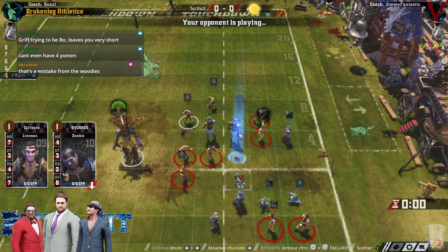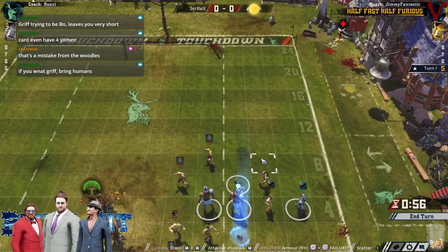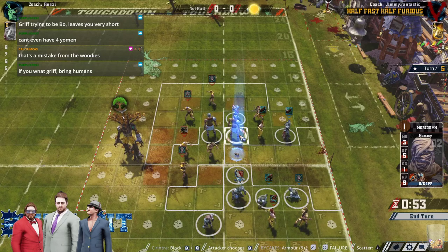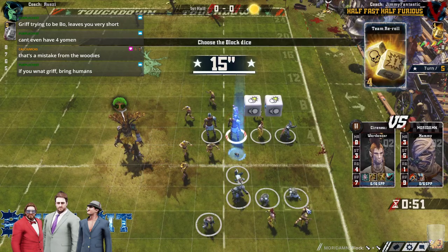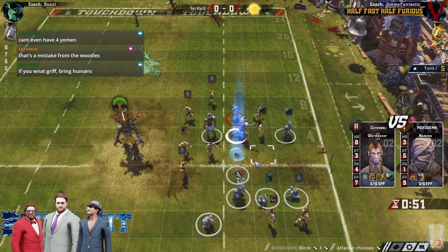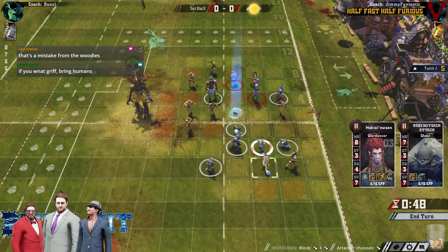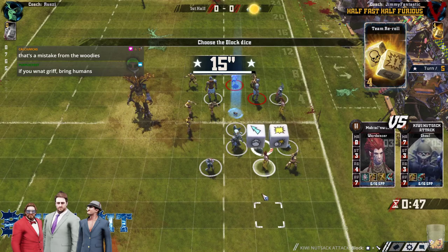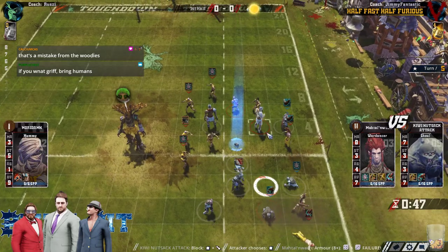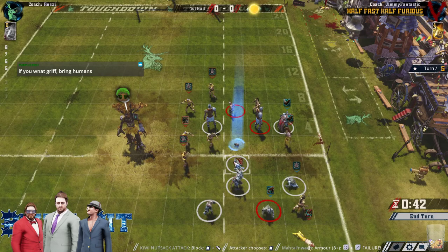Things are looking sticky but they're looking up for Jim. He's got four re-rolls and four turns — just needs to recapture the ball and get it safe. He could maybe pop one of these Wardancers out and feel pretty good about himself. That Stripper is now prime target A because the Sure Hands are off the pitch. Might just be going for the surf here though.